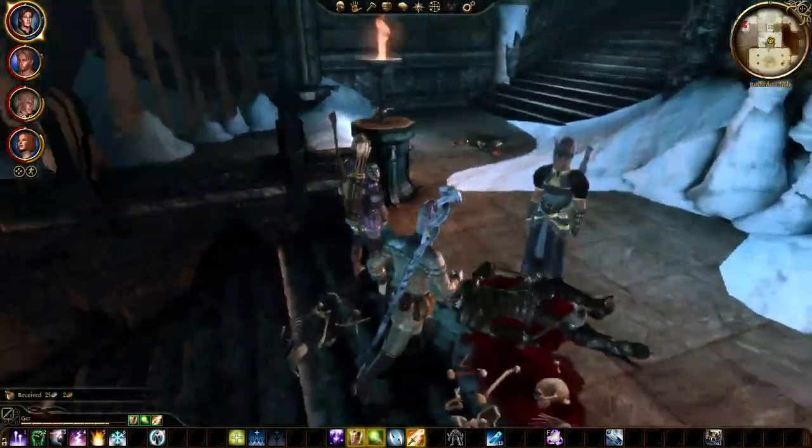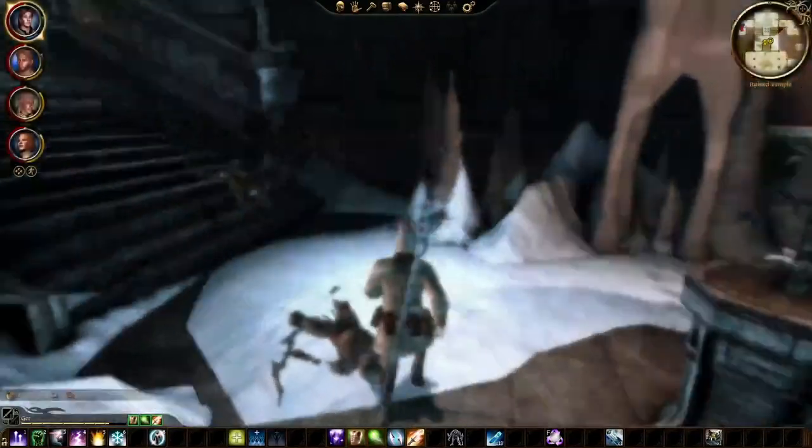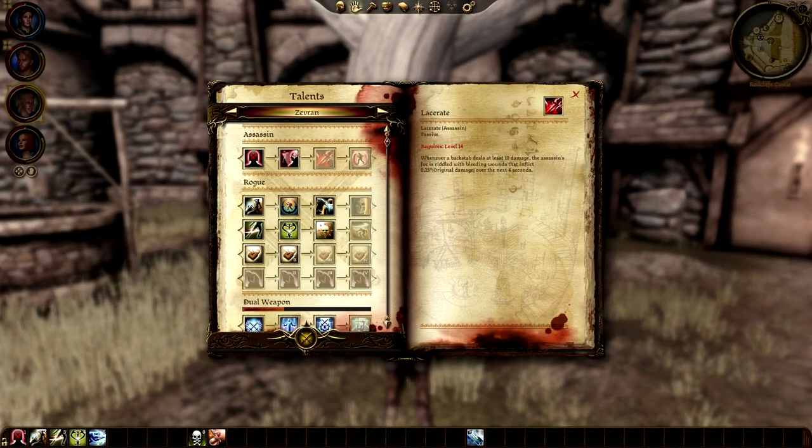I recommend you max out Zevran's Assassin tree, as all three passives are extremely useful. Exploit Weakness I've already mentioned, but Lacerate and Feast of the Fallen are also amazing. Lacerate makes it so that whenever a backstab deals at least 10 damage, the target takes bleeding damage over time — just some extra damage from your backstabs, which is great. Feast of the Fallen restores stamina to the rogue when they kill an opponent with a backstab specifically, and since the whole point of a dual wielding assassin is to use backstabs, Zevran will likely kill some enemies that way.